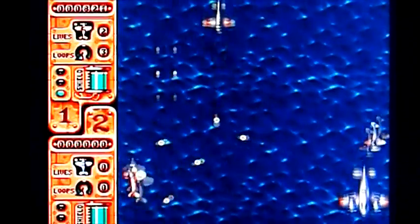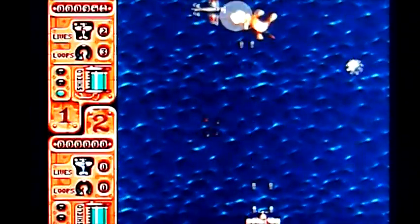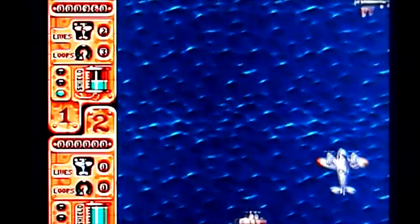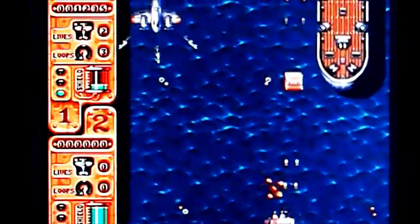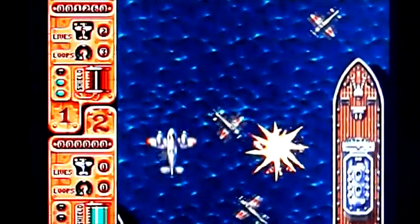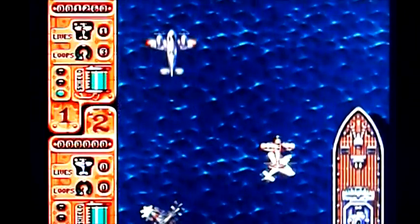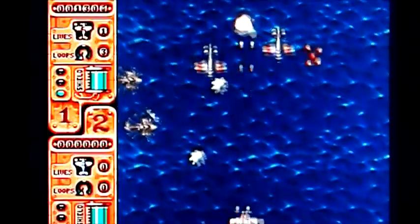I don't actually know what those power-ups do. I don't really know what any of the power-ups do. I'm pretty sure the one with the propeller on it makes you fly faster, but I don't know what the other ones do. I like the way your plane smokes — when you're near death it just starts smoking and kind of chugging. It's a nice visual way of saying you've buggered your plane up, mate.